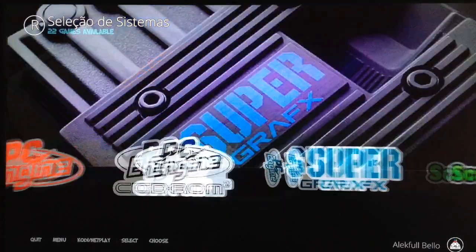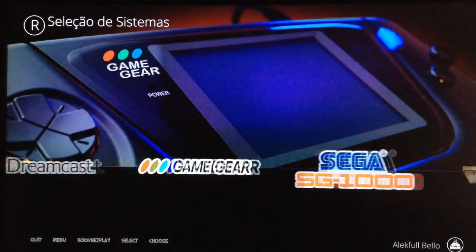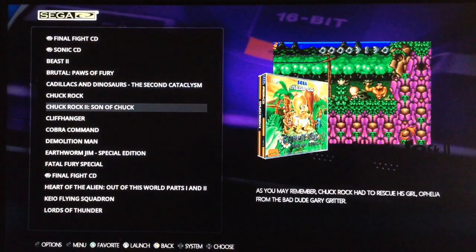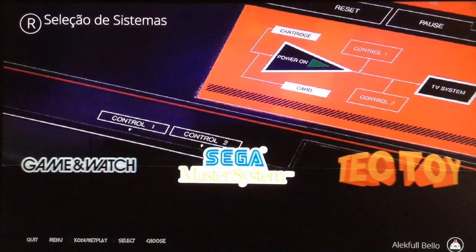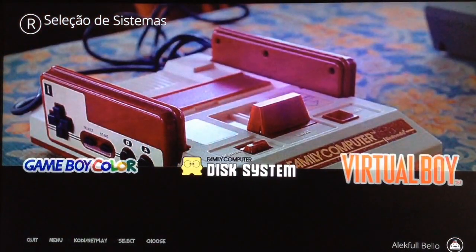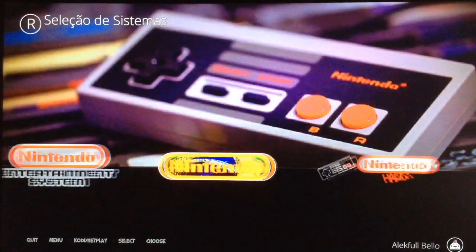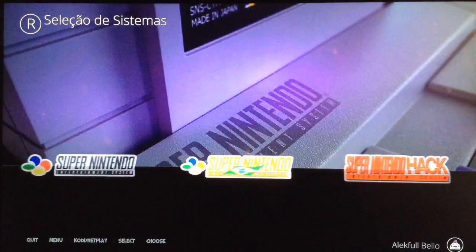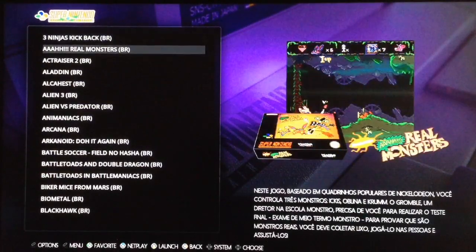We have games in CHD format, which is very interesting — it's not the standard PC Engine CD-ROM format, but we also have Sega CD games in CHD format. This is a very good format because it uses less disk space. The only thing about the Galistio image is that some games are in Portuguese Brazilian, but those games are in specific folders as you can see, so you can delete or simply not use those folders.